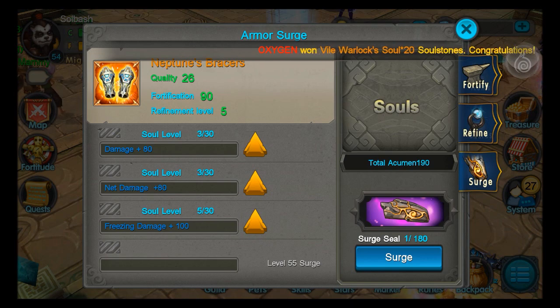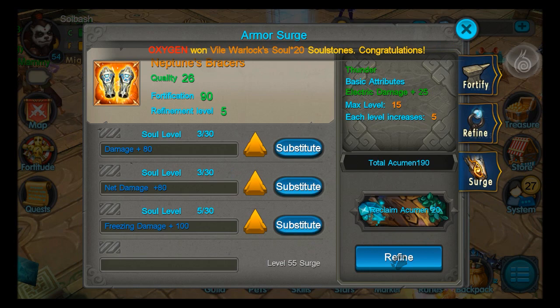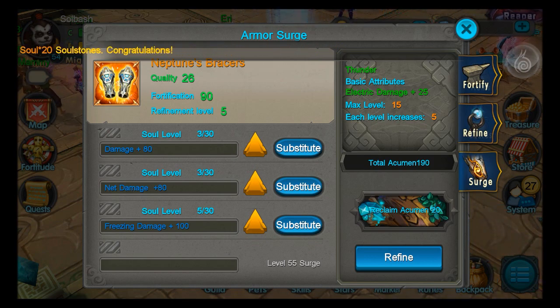Basically all it is — you hit your surge button and it gives you an attribute. If you do not want to use that attribute, you can refine it and turn it into acumen, which lets you level up the surges that you already have on your equipment.